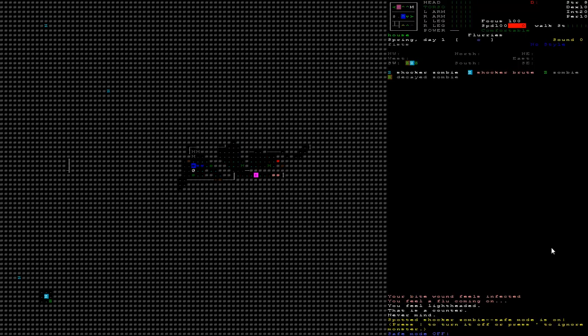Without further ado, I'll start playing. Right off the bat, we've got a whole bunch of zombies over here. We can see the shocker zombies because they glow in the dark. But the big one — the shocker brute over here — you can tell because he has a highlighted background. He's got a bigger body, so he illuminates more. You can see right there, there's a zombie next to him which is a normal zombie. And somewhere around here there's a decayed zombie — you can see somewhere to the southwest, and he's in the enemies group. You can tell he's decayed because he's got the brown background.